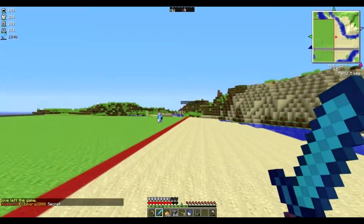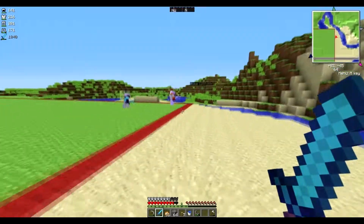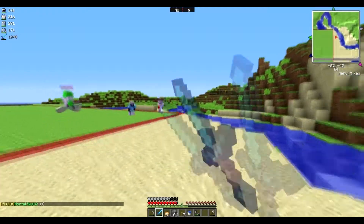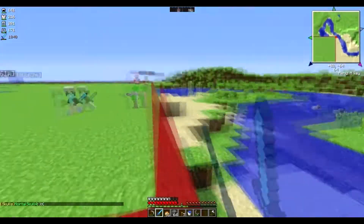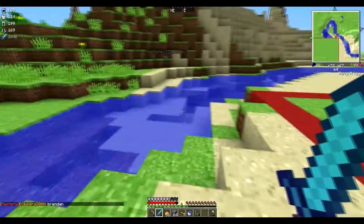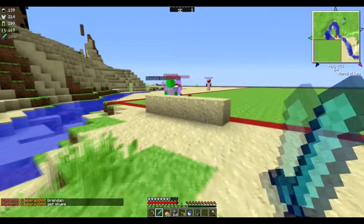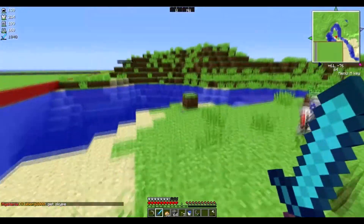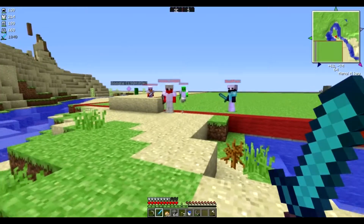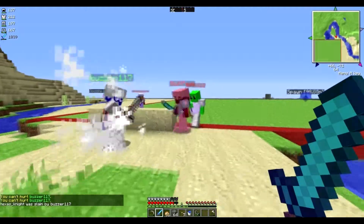Oh my gosh, look at it — there's a fight outside! He broke his helmet, he's just spam clicking. Let's back him up a little. There's four of them now. Knock him in the water! Do you have a waypoint for the base set? Yeah, I got it. Wait, let me hit him away — we got him! We got one!